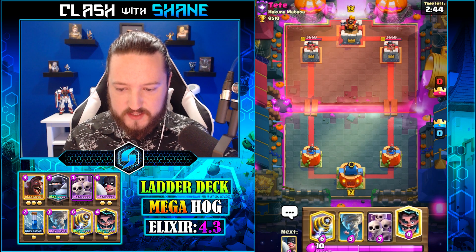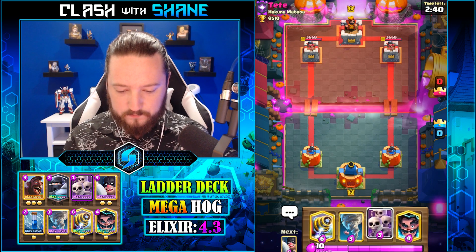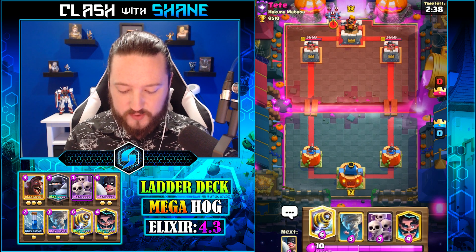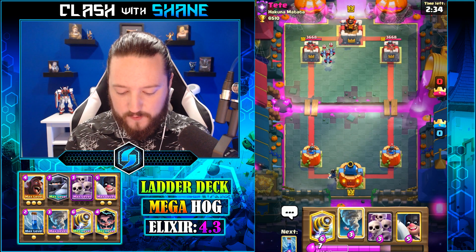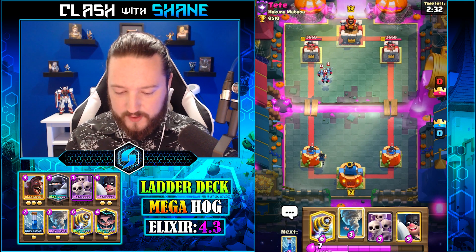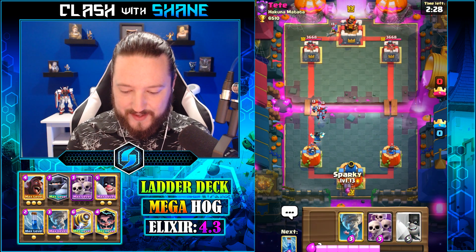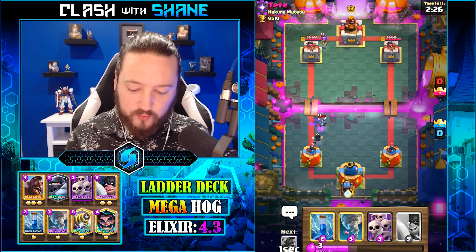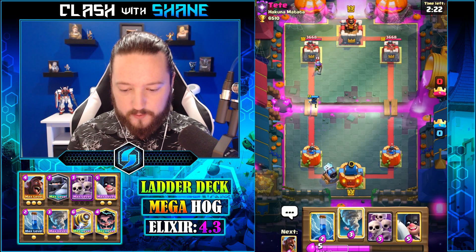What do you got for me? Sparky first play is risky, so we're gonna go E-Wizard here. Not ideal, but out of all the options we had, probably the only real option. What are the chances he's got Rocket? I've been seeing a lot more rockets in the meta right now, so it could be risky going Sparky right there.